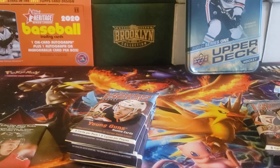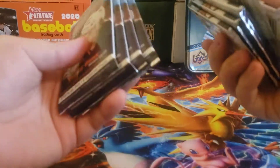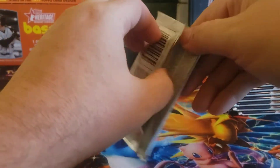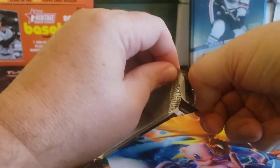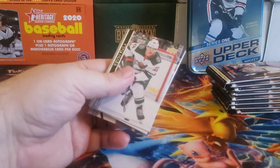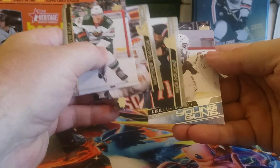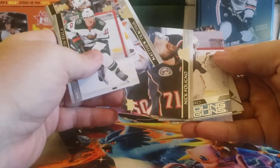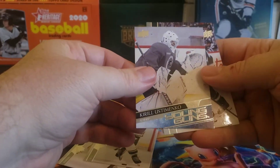Maybe we'll get lucky and get an Alexis Lafreniere in the OPC pack — I haven't even looked at the checklist for that. Let's start with these nine packs of Upper Deck. With hobby you always get some form of insert in a pack, but with retail you can get base-only packs — that's one of the drawbacks. If Young Guns are the main thing you're looking for, retail is kind of the way to go since the odds are pretty much the same. And we got our first Young Gun right away — it's a goalie. We got Yaroslav Askarov... actually it's Ukko-Pekka Luukkonen — wait, it's Ustamenko.